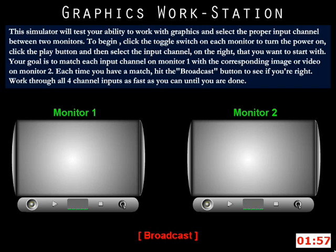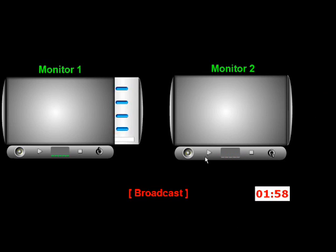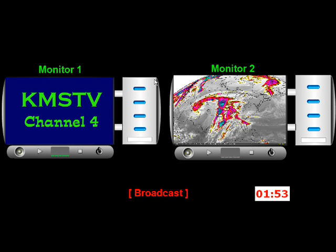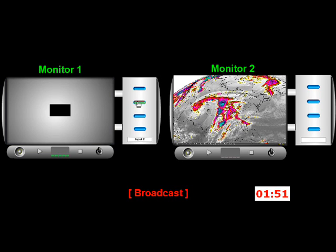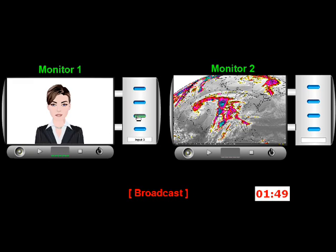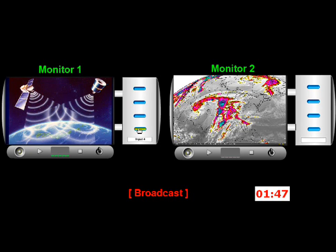The Graphics Workstation simulator will test your ability to work with graphics and select the proper input channel between two monitors. To begin, click the toggle switch on each monitor to turn the power on, click the Play button, and then select the input channel on the right that you want to start with. Your goal is to match each input channel on monitor one with the corresponding image or video on monitor two. Each time you have a match, hit the Broadcast button to see if you are right. Work through all four channel inputs as fast as you can until you are done.